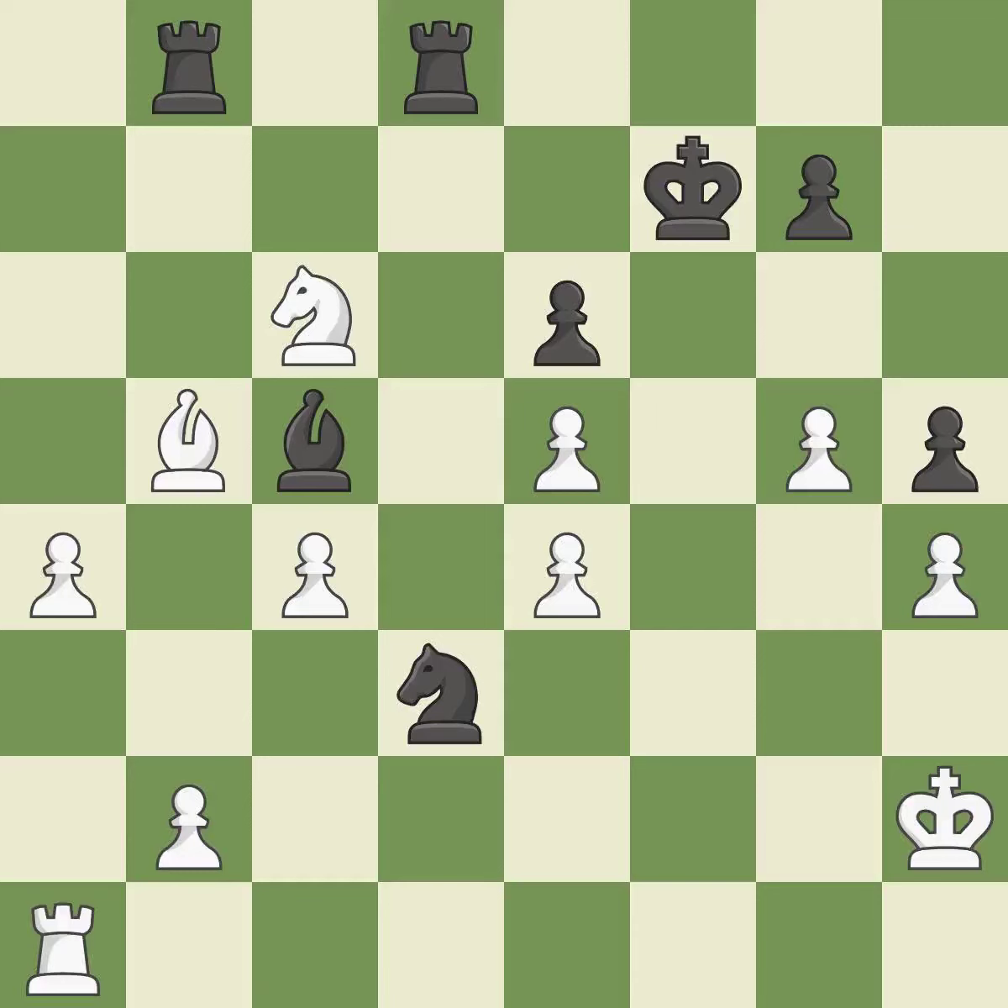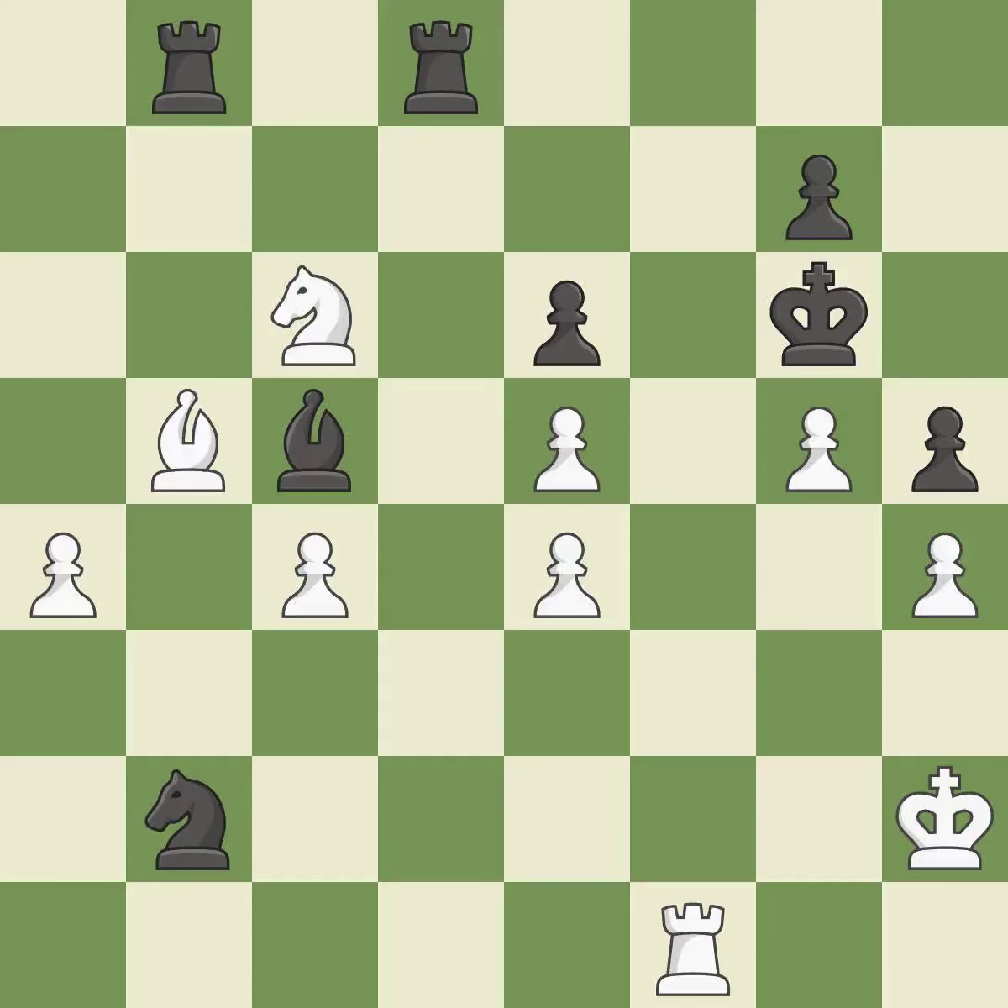This forks multiple pieces and threatens to take an open file with a rook — it is best. This makes it impossible for the adversary to take an open file with a rook — it is ideal. A rook enters the action after developing outside of its starting square — it is ideal. This ignores a more effective approach to sidestep the enemy rook's check — it is incorrect. The best choice is this one — it is ideal. Recaptures — it is ideal.